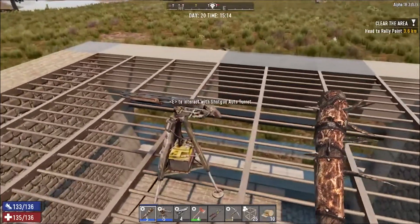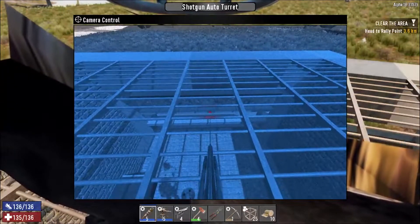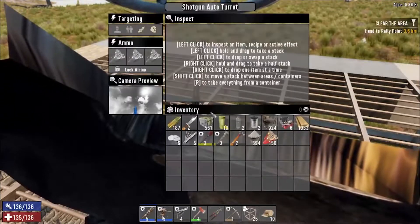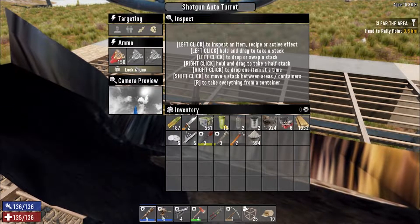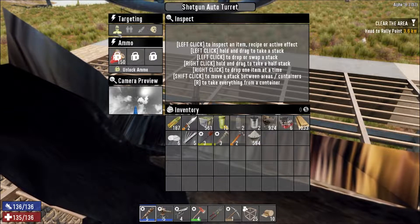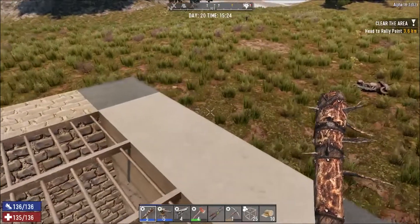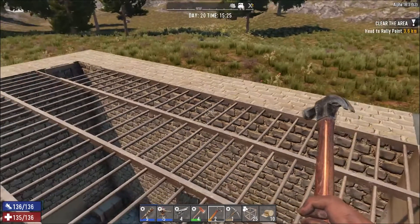I've just managed to get another experience point, so I'm going to have a quick look at my perks. I didn't realize I could upgrade to level four of Sexy Saurus Warrior — this looks really good. It reduces melee and tool stamina use by 20 percent with power attacks at 40 percent, and now killing blows give me 20 stamina back. So every time I use my club and actually kill a zombie I'll get an instant stamina boost.